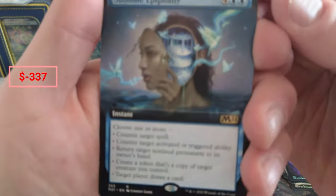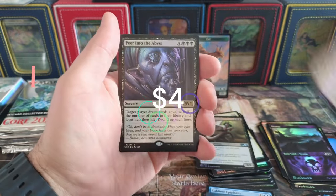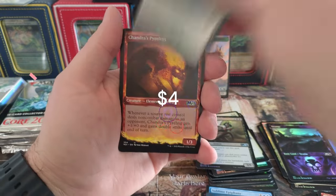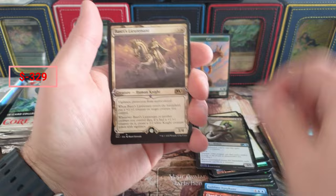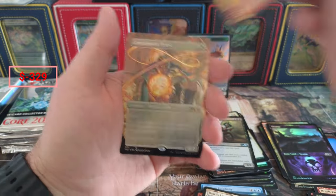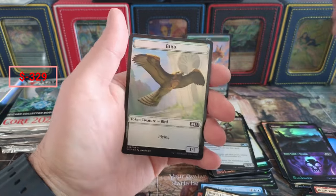That's great art - look at that, good job. Brash Taunter and Peer Into the Abyss. Brash is like a buck or five bucks maybe. Lieutenant, Hireling, and a Priest. I'm gonna set this aside - I think my friend wanted some of those.